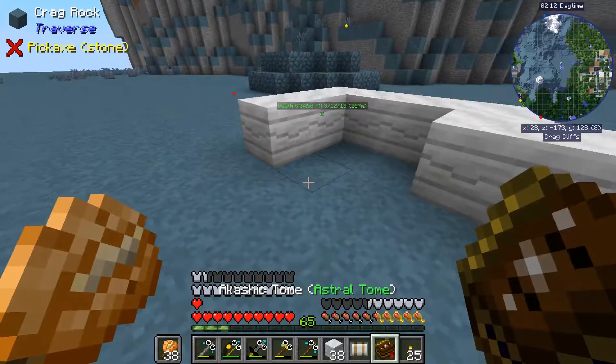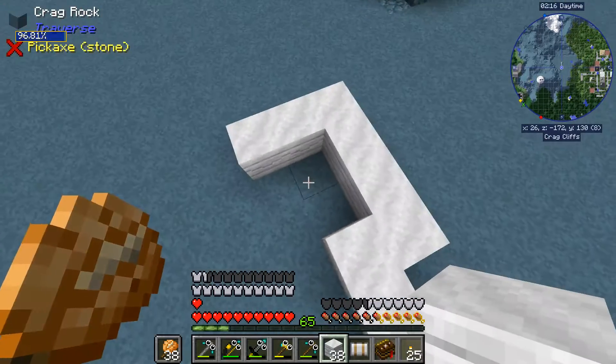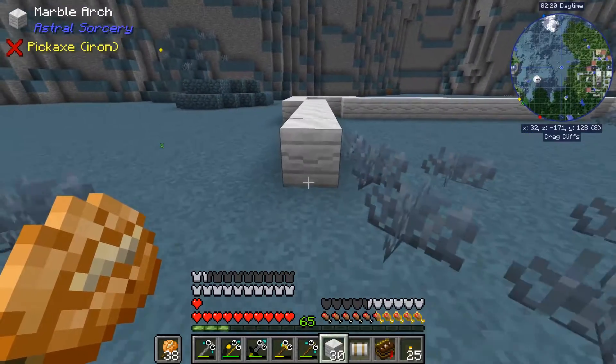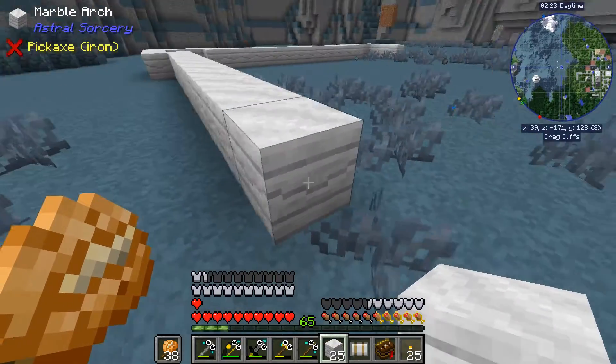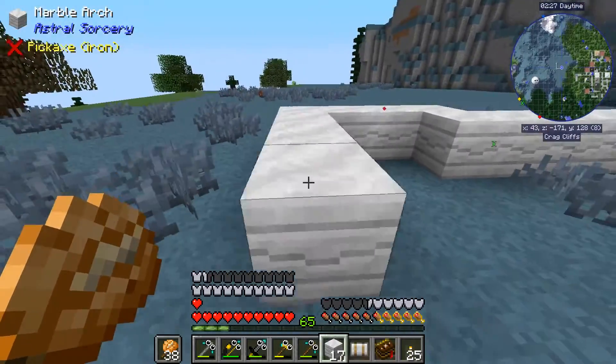Perfect. Now we just got to do that all the way around. We count out the edge blocks to verify the 19-wide dimensions and place the outer ring. We go over one and then count the segments, then over one again, up, and count three on each arm going down to eleven per side.